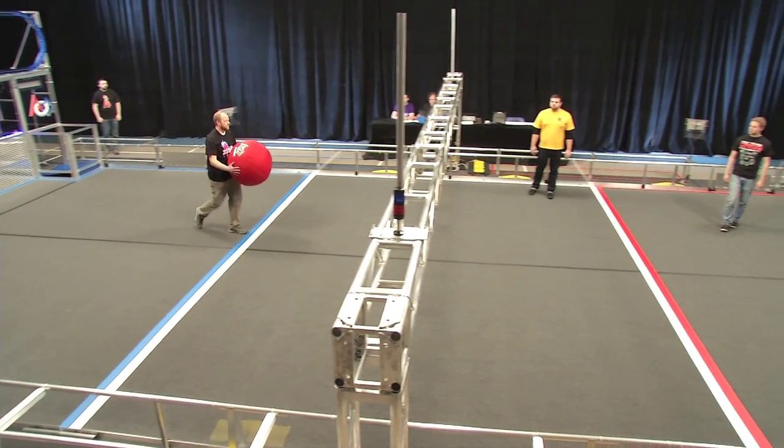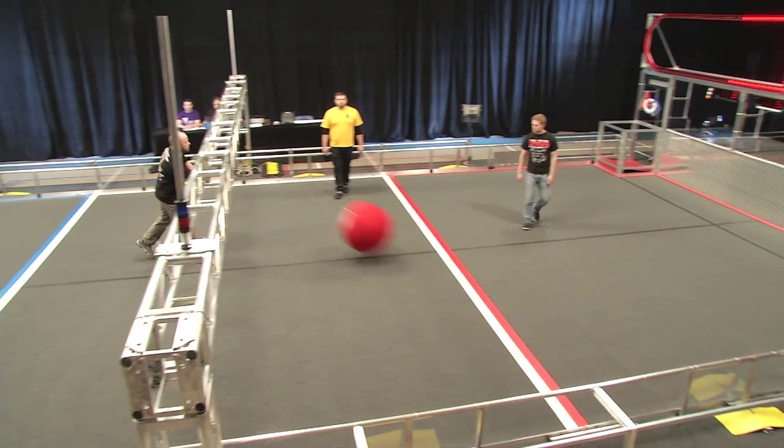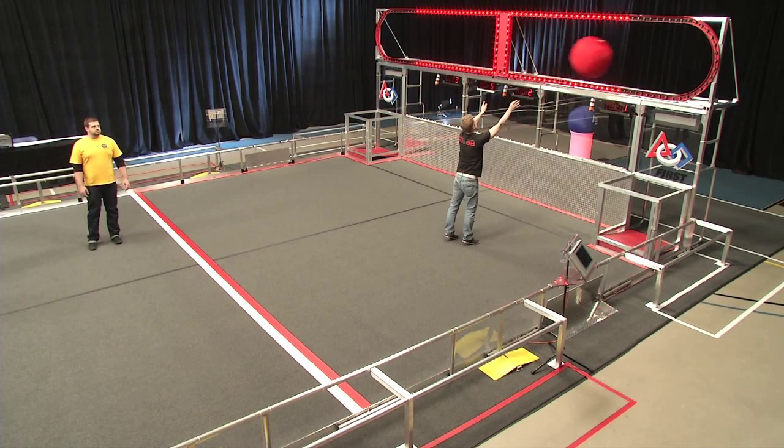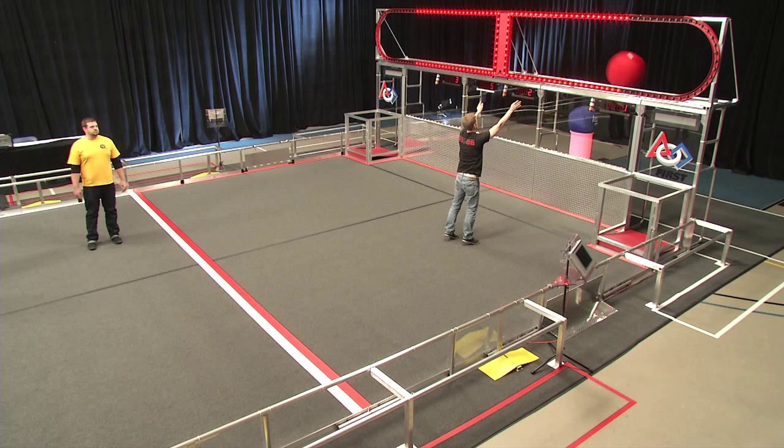Now let's look at the two assist examples. First, red robot two picks the ball up in the blue zone, carries it to the white zone, and then hands it off to red robot one in the red zone. The unique robot zone pairs are red robot two in the white zone and red robot one in the red zone. The field system could have granted red robot two's assist for possession in either the blue zone or the white zone, but not both.